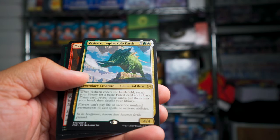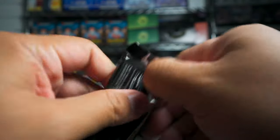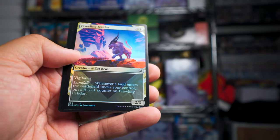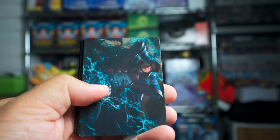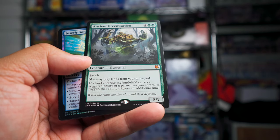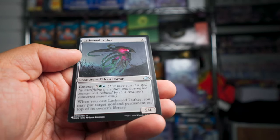We have a Yisharn Implacable Earth and a Fissure Wizard. Next we have a foil land, a Swarm Shambler common, Prowling Felidar in the extended art showcase version, and the island. Then a mythic — Ancient Green Warden! 'You may play lands from your graveyard.' Interesting! And a rare Inscription of Insight, and Lash Weed Lurker from the list.